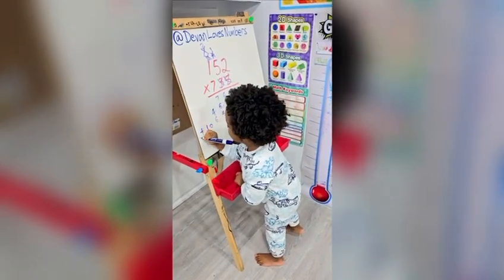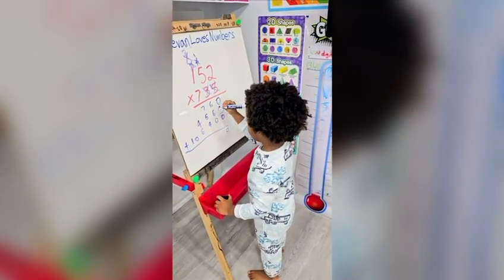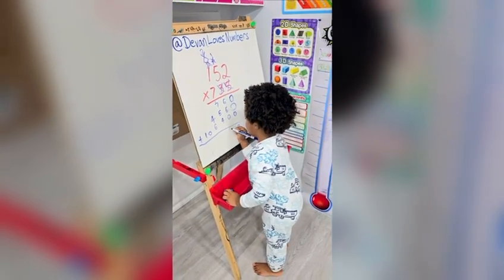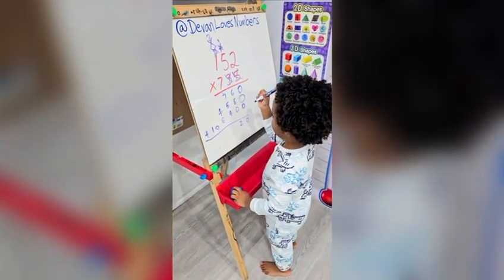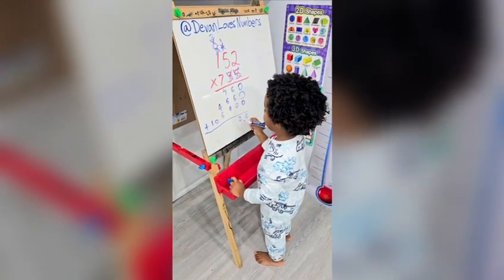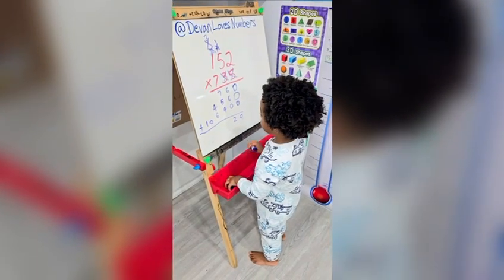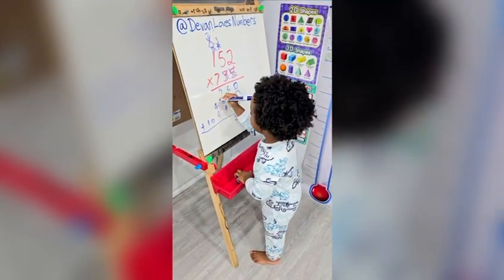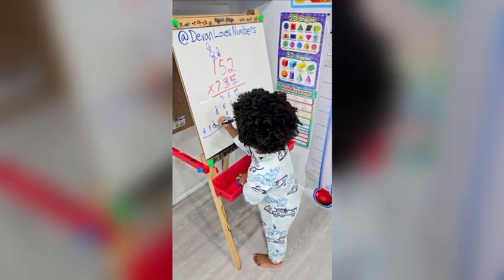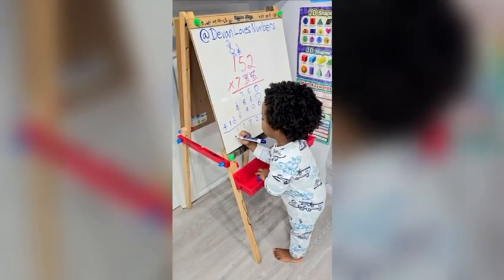Now you add it. 0 plus 0 is 0. 12 plus 0 is 12. Count it to 1, and then 2. 1 plus 7 is 8, plus 5 is 13. 13 plus 4 is 17. Count it to 1, and then 7. 1 plus 4 is 5, plus 6 is 11. Count it to 1, and then 1. 1 plus nothing equals 1. Nothing plus 1 equals 1.